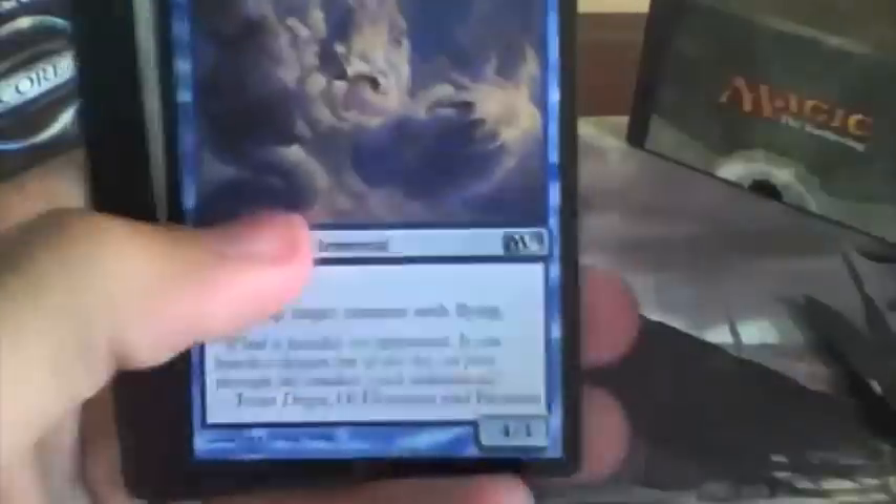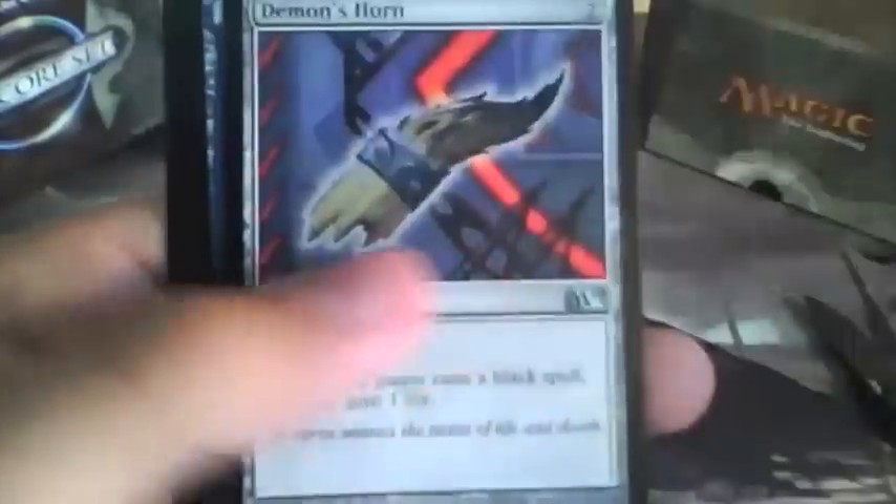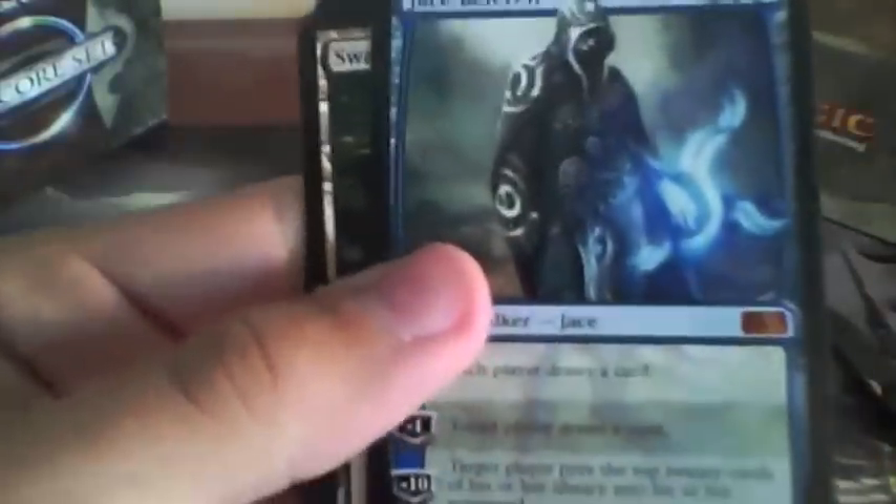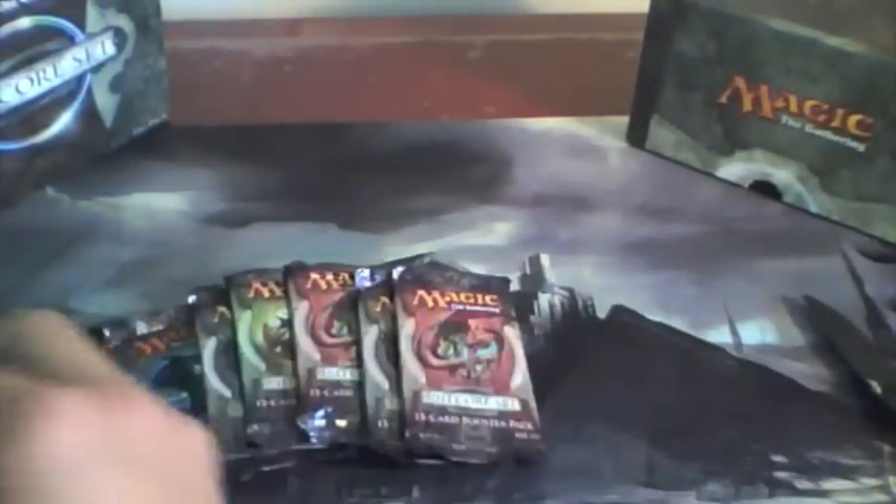Pack number 2. We have for our uncommons: Air Servant, Condemn, Demon's Horn — with Jace Beleren. Look at that mythic rare, Jace Beleren. Awesome. Man, I'm loving this pack already.